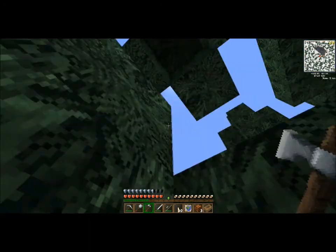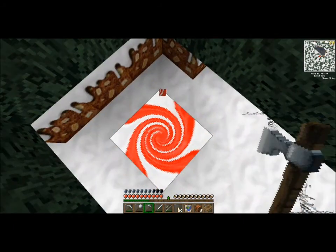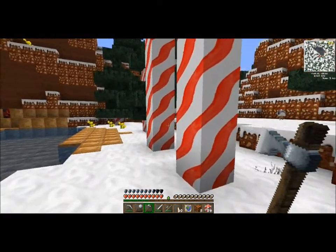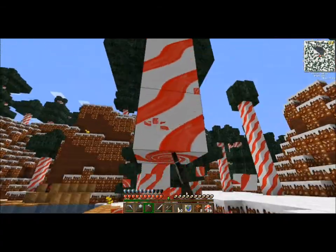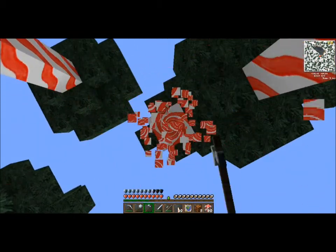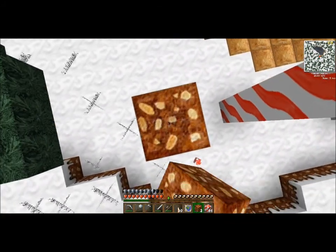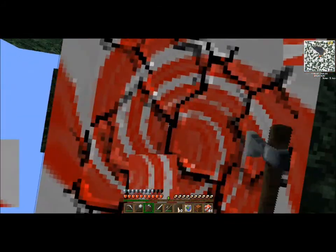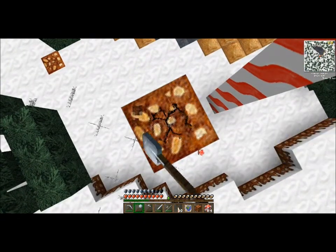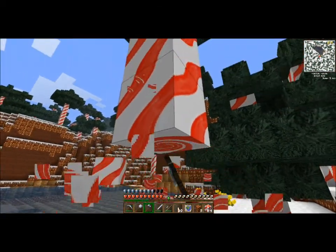I should have grabbed a Coke or something to get some caffeine in my system. I don't know how much wood I'm gonna need. I'm gonna grab a stack of 64 and then start figuring out what I want to do as far as a cabin goes. I built a couple different types of cabin on my test map and didn't really like any of them, so I think I'm just gonna wing it.